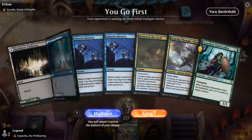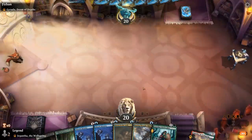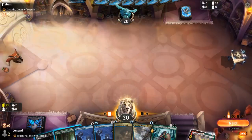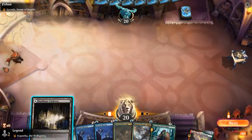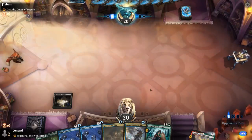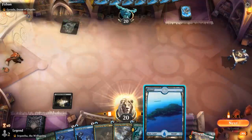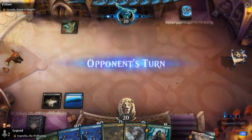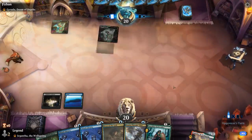Alright, we're on the play with a reasonable hand. Ideally we find another land so we can cast both our Gladewalker and the Thought-Thief. For now, probably play this as a black source. That's great — so now we get to play Thought-Thief and maybe follow it up with a Guardian Gladewalker. The opponent is on a Polukranos Doom of Depths deck.